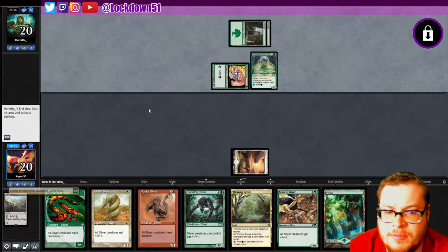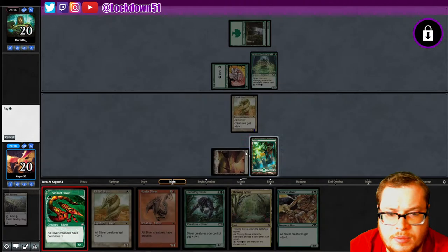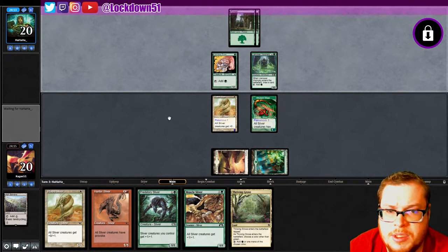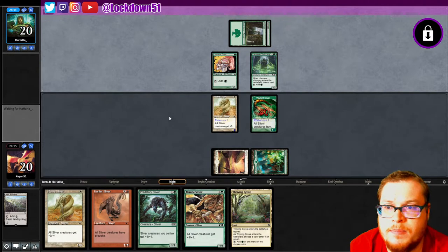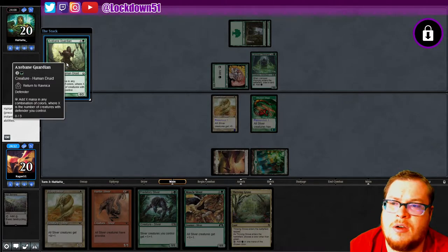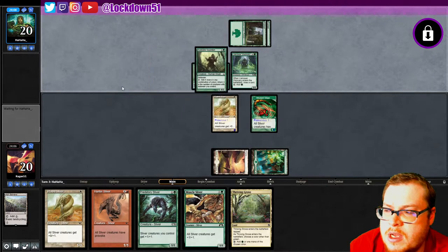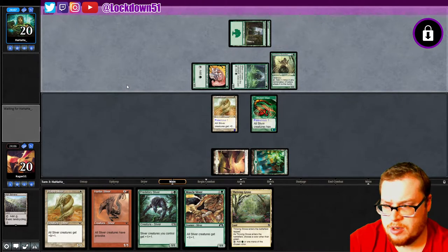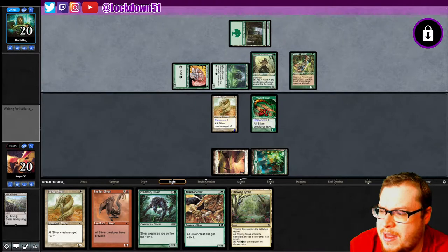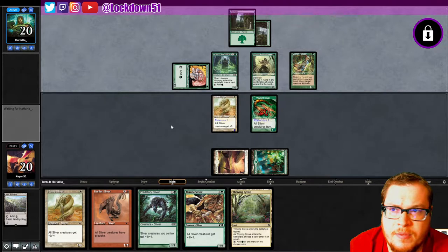Grab our forest — plated. Go ahead, we'll start building up our defense, they'll start building up theirs. They've already got a good start though, it's going to be difficult. Human Druid Defender — add X mana in any combination where X is the number of creatures with defender. Is this the defender deck? A lot of people are doing these weird green things now. This Curion Ranger tells me just elves, but I don't get what this defender play is — pop out one more creature.